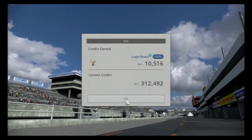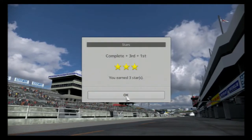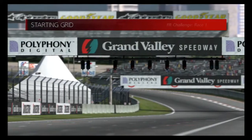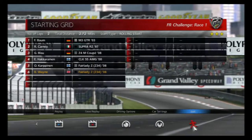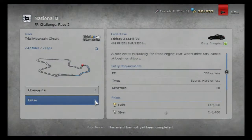So now we move on after we get our ten and a half thousand. You'll notice that my login bonus never goes above 110 — that's because I don't play every day. I sort of take one or two days off and by that point you've lost the bonus sequence, so I'm always on 110. Right, next race: Trial Mountain. Do I upgrade my car a little bit? Nah. Let's go for it.